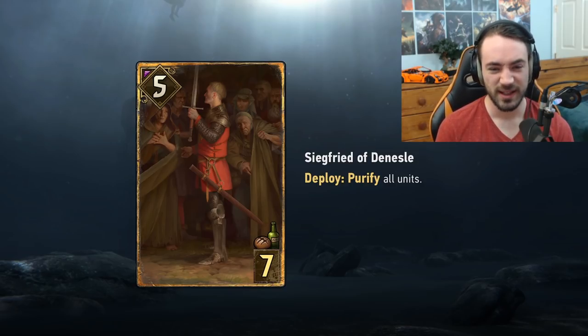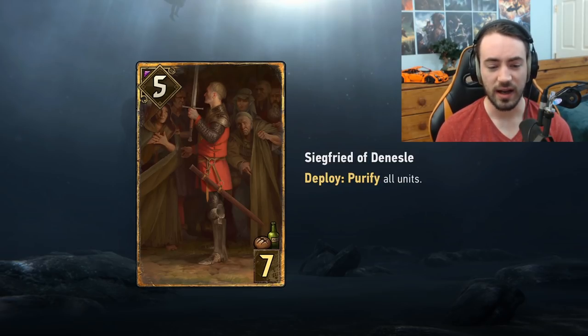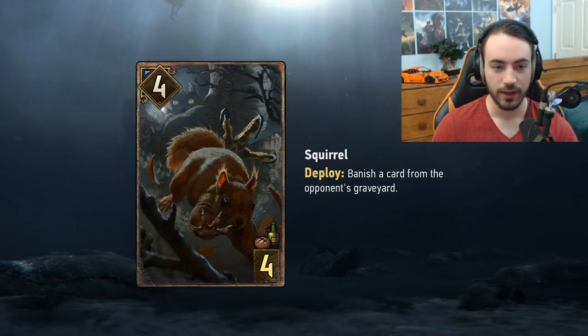Siegfried also works against Deathblow Monsters with bleed — if they save their leader and spawn triple bleed then play Oriana, you play Siegfried and wipe all of it for insane value. This card is a core piece in Beast SK and Mourntart decks and has strong tech applications against multiple archetypes. It's going to see play for sure.